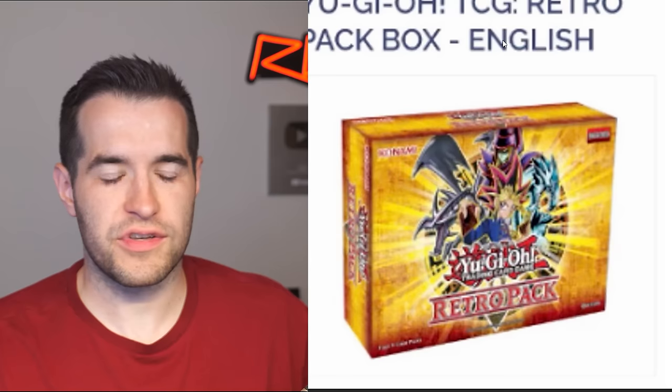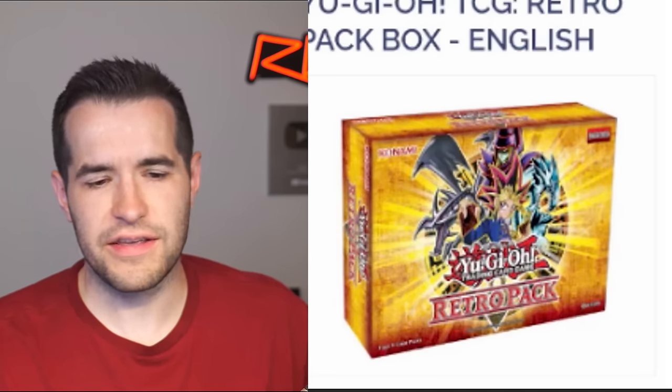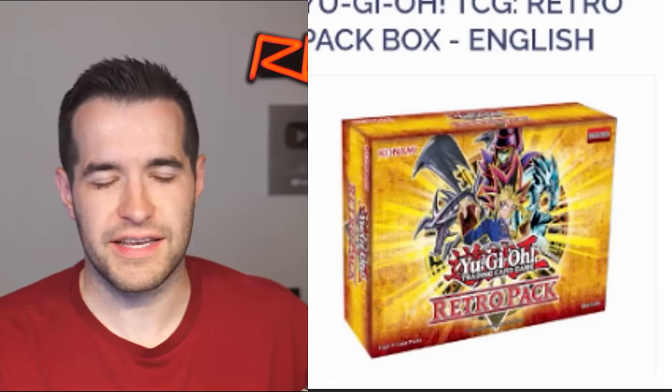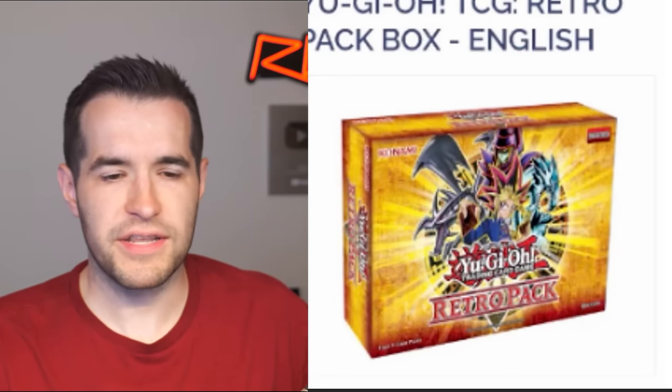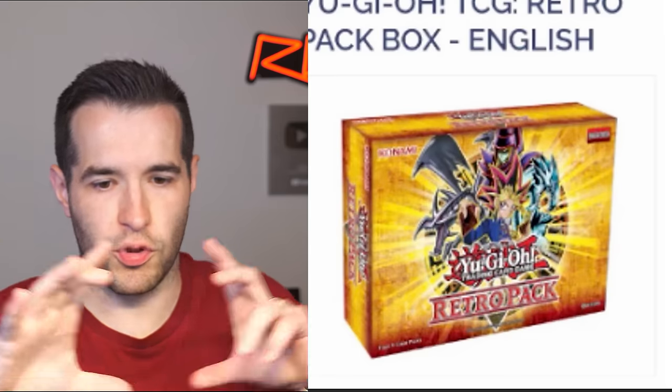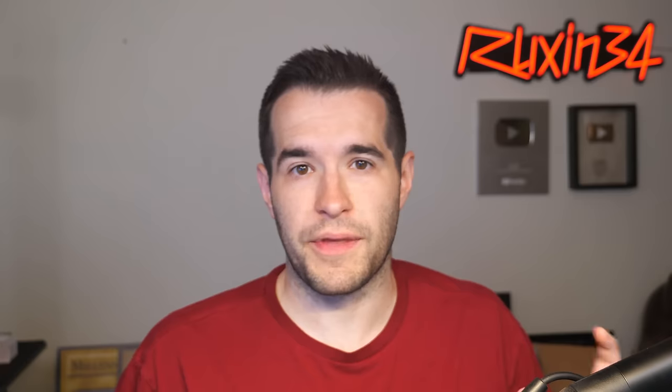So we have a Retro Pack Box English — this is the distro email with a picture of what the mini box is going to look like. This is basically what Retro Pack looks like, except Retro Pack was vertical. They've basically made it a mini box like Ghost from the Past 2, but instead of being vertical, it's more landscape — which is kind of how we do it most of the time in North America versus Europe, where they like the vertical style.